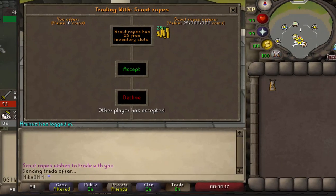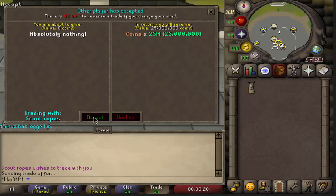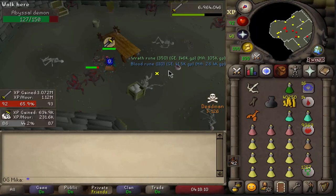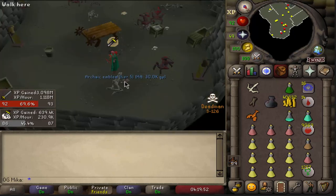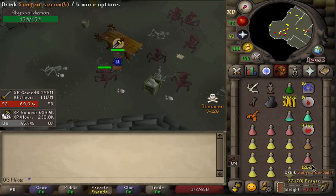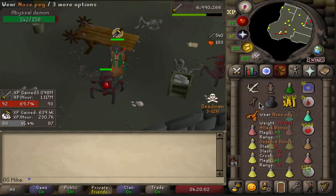We got ourselves the very first swap of the season — 25 million 07 for a Whip. Sounds like a good deal to me. And here we give him the Whip. Another very nice supply drop: Wrath Runes and Blood Runes — the best one. Another tier 5 emblem — very nice. I think I can get myself a Rune Pouch now, so I no longer need to spend two inventory slots for alching. It's gonna come in handy.